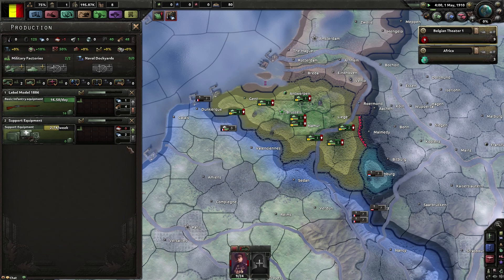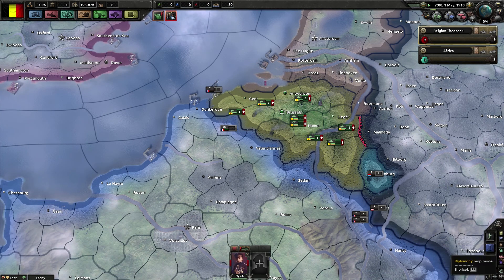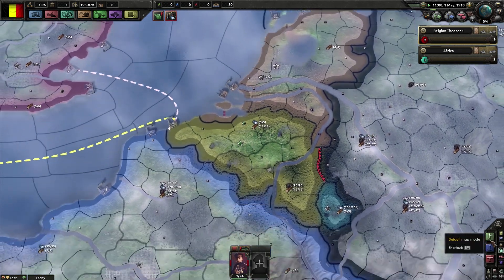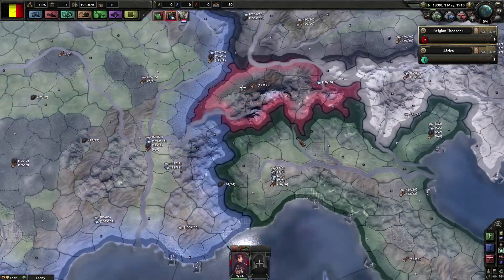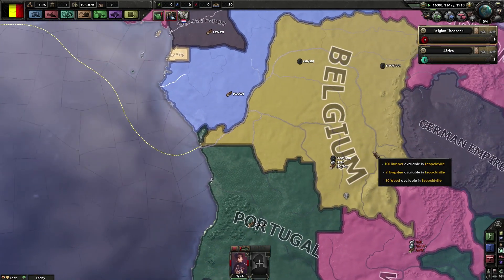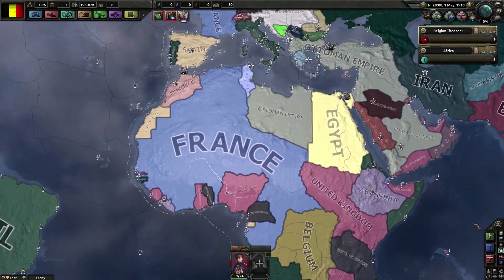Two factories - one is producing that, the other one is producing that. I am short 404 rifles. I have some coal, some steel, and some wood in my territory. Netherlands just has wood. Switzerland has steel and wood. I have some chromium. I got a ton of rubber and tungsten in - a ton of rubber and wood in Africa in my colony, which is cool.